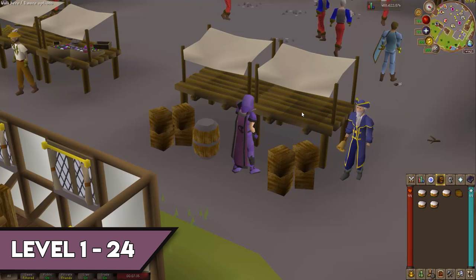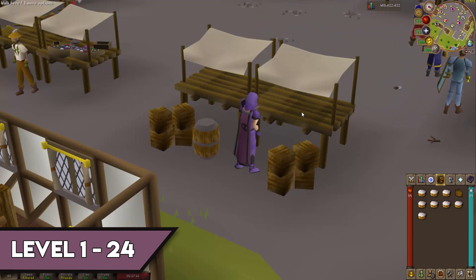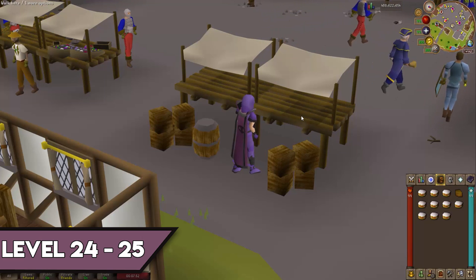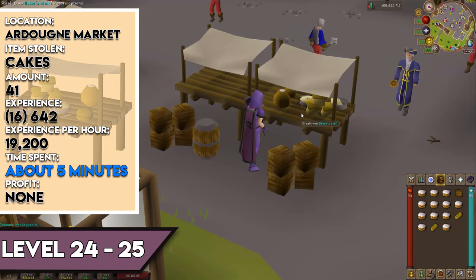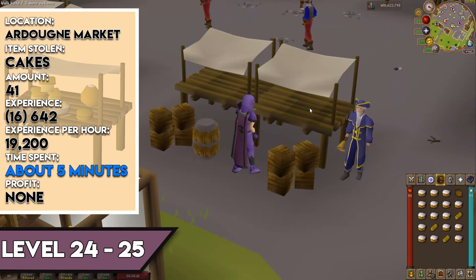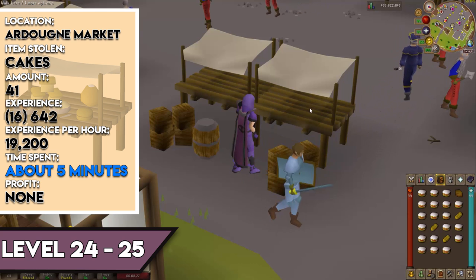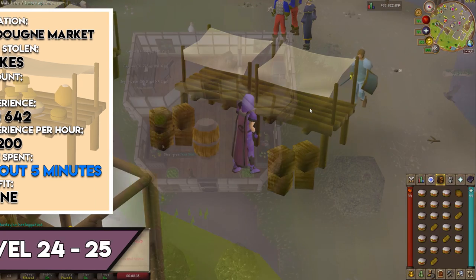This guide starts at level 24 thieving, with the goal of reaching level 25 quickly by stealing from the cake stalls in the Ardougne market. Assuming 7,200 XP from quests, you need to steal 41 cakes at 16 XP each for a total of 642 XP. XP per hour is around 19,200, and it only takes about five minutes. For best results, stand on the eastern cake stall on top of the baker to stay hidden from the Ardougne guards.